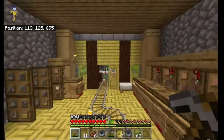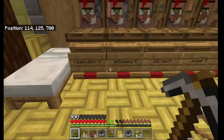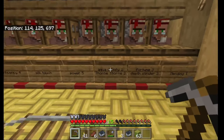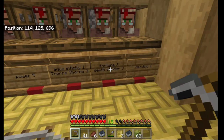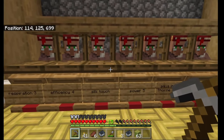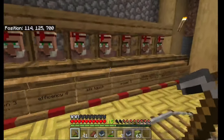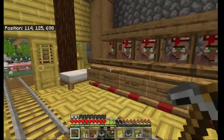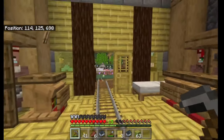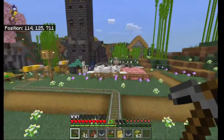Moving around, we've got some enchantments. Our lonely guy has breaking infinity one for our bow. I actually put signs on each villager so let's have a look — we've got mending on the first one, fortune three, depth strider three (great for archaeology digging), aqua infinity one, thorn three for armor, power five for our bow, a cheeky silk touch, efficiency four for our big axe, and respiration. So we've got plenty of the all-important enchantments — mending, efficiency, fortune, silk touch — all the necessary things for gathering resources.